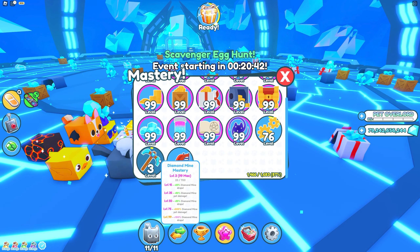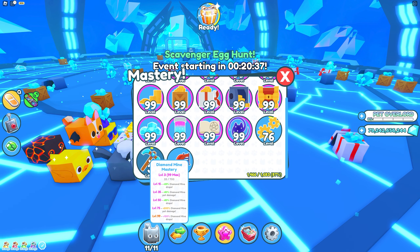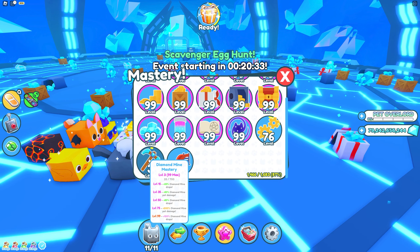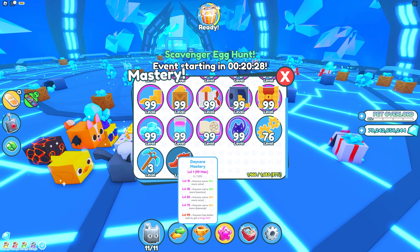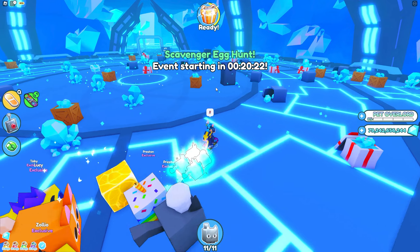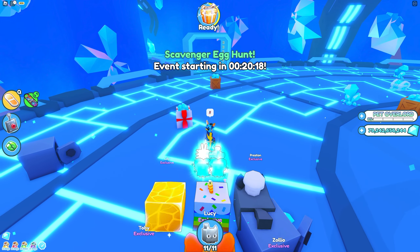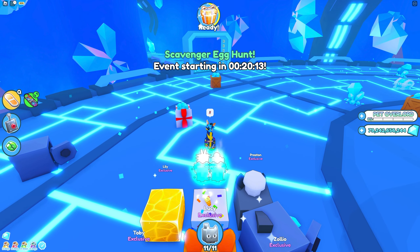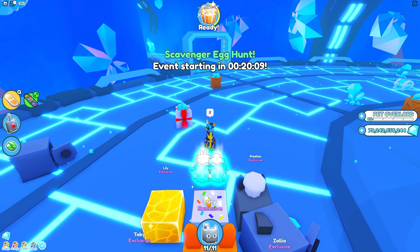The changelog says there are five new huge pets — hatch them with the huge machine egg and quest egg. They're restarting but we respawn and it starts over. Equip best pets actually equips your best pets now. Diamond mine mastery is at level three: 25% more drops, 50% pet damage, 50% diamond drops, 200% pet damage, and 100% diamond mine drops.